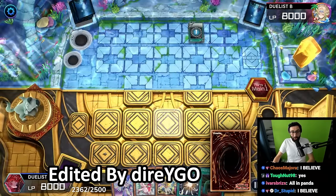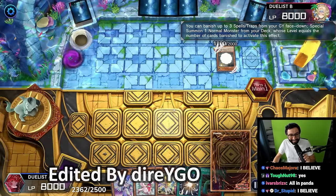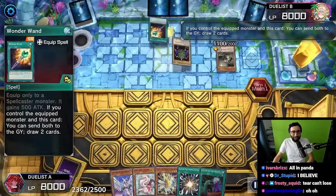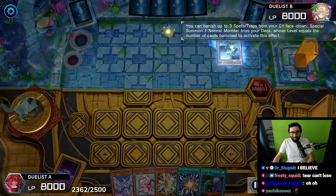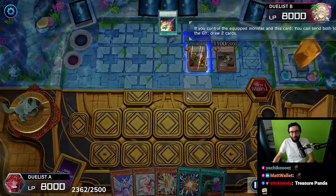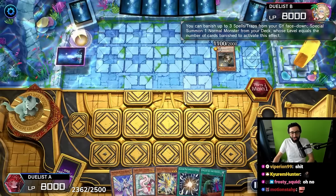Treasure Panda going first - they won the dice roll. Thousand Dies, Idle Wonder Wand, send to draw two cards. Panda banishes it, special summons a piece of Exodia. Wonder Wand draws two more cards - he's cooking!